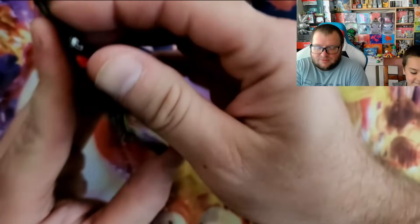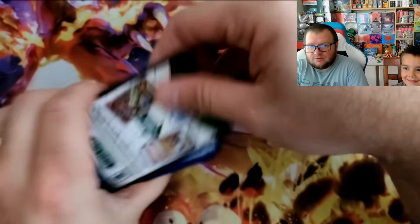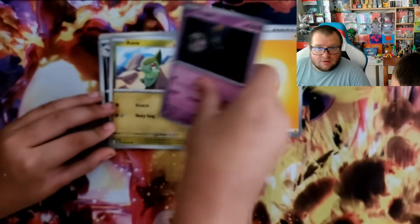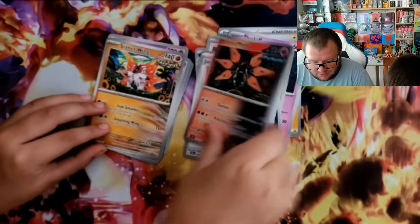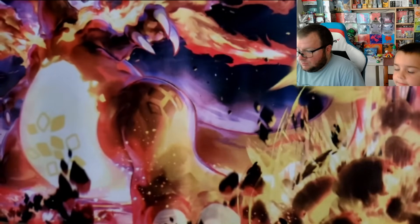Alright, pack number three of Shrouded Fable. Here's the code. Go ahead buddy. Lightning Energy, Duskull, Axew, Wobbuffet, Meowth, Jasmine, Iron Moth, Janine, Slitherwing, Hypno, Dartrix, and a Kirlia.